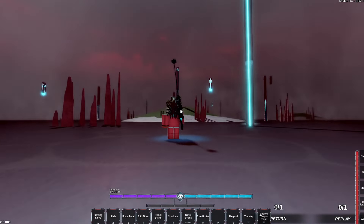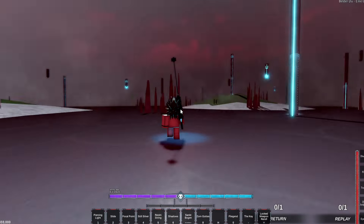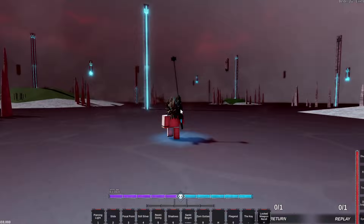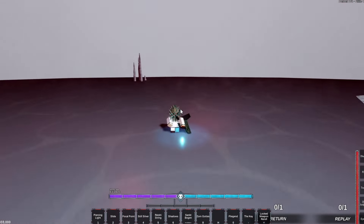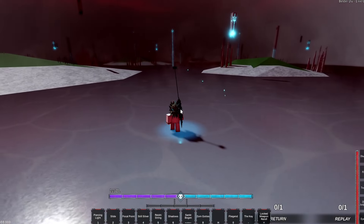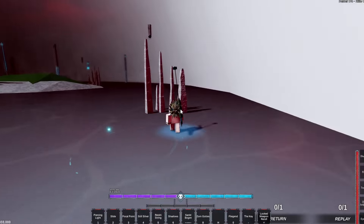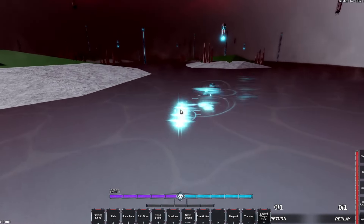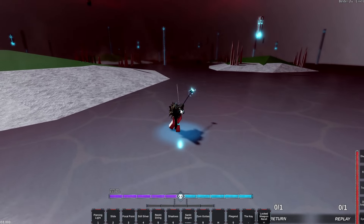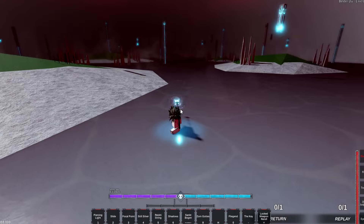The other spots obscure your vision because of the hill and you can't see the boss clearly. That's why we go to this edge — it provides clear vision and you can spam your M1s right here. The boss will actually despawn beyond this stone, and after that just spam your M1 and also use the T move.